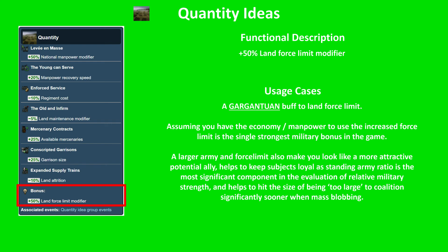And the last benefit is that it helps you hit the size of being too large to coalition significantly sooner when engaging in a world conquest blobbing spree. If you can get bigger than all other nations combined — which this idea helps you do 50% quicker — you hit a point where the AI rolls over and says it's not worth trying to coalition you. They start just hoping you ignore them, that if they don't raise their head up or become the squeaky gate, you won't target them first.